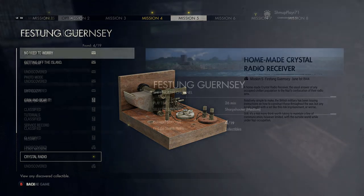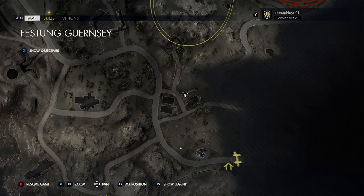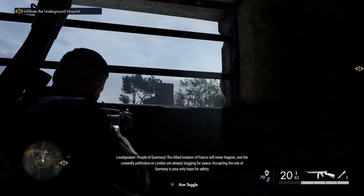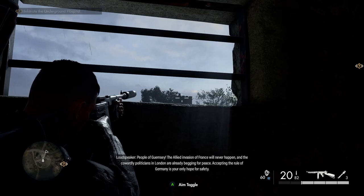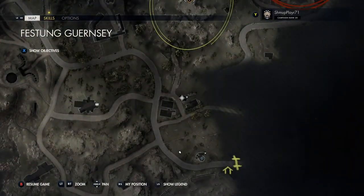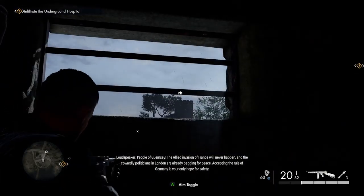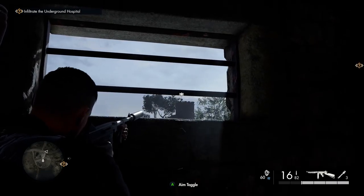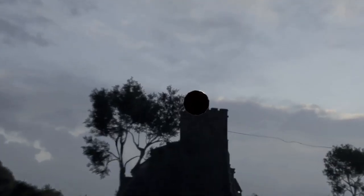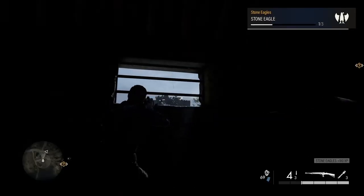There's also a hidden item here. Go back up out of the basement to the ground floor, and from the window you can see a little tower — that's got the first stone eagle on top. Take aim, fire, and smash it. It might take you a few goes — third time lucky for me. So that's your first stone eagle.